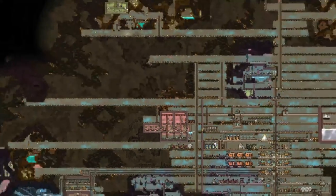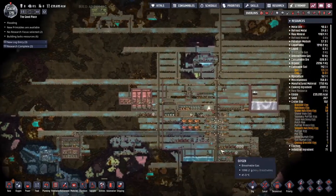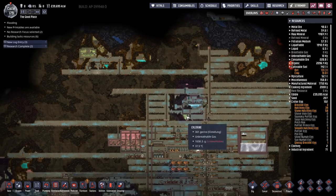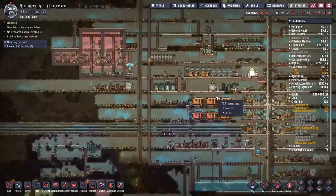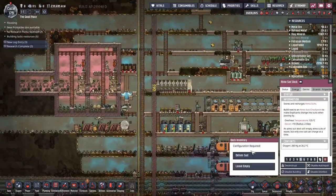Next up on the agenda: without plastic, we can't get into cooling, so we can't tap into the volcanoes for any power, which kind of limits us. We can't really put together an industrial brick. I think it's time to start exploring. We have eight atmos suits.